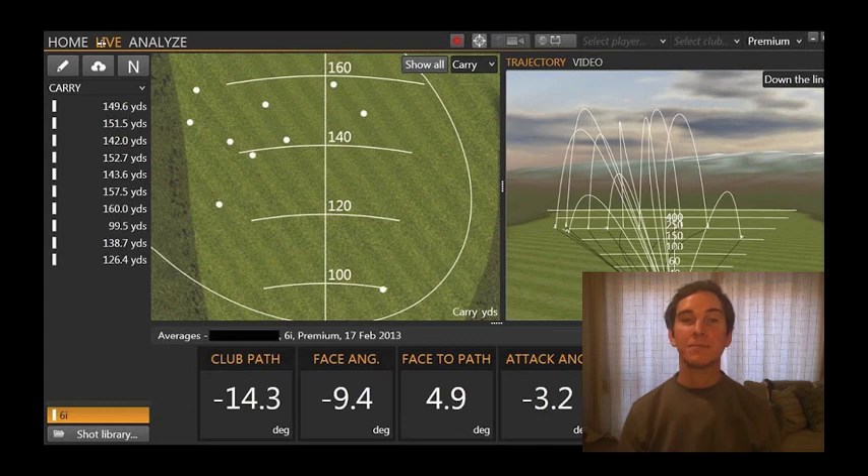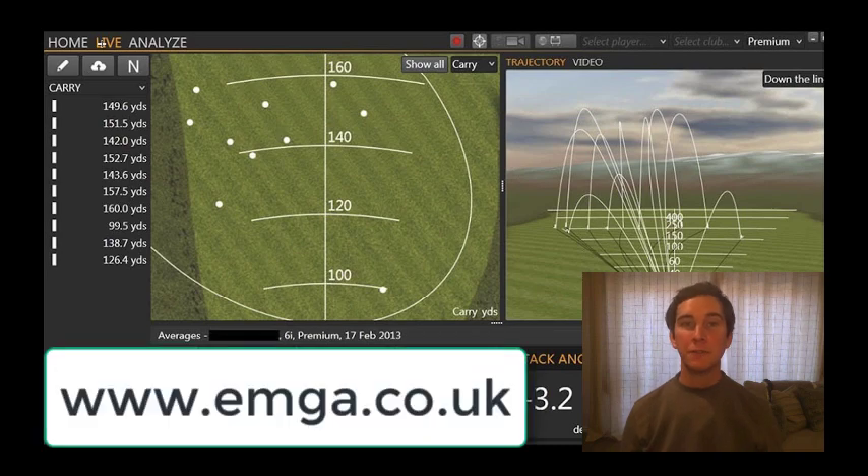Would you like help with your core strategy? Why don't you let me build you your own personalized plan? Using the TrackMan radar, we can find your average driver distance and dispersion, as well as all of the other distances with your clubs, and I can build you your plan helping you shoot the lowest scores possible. Just visit our website: www.emga.co.uk.